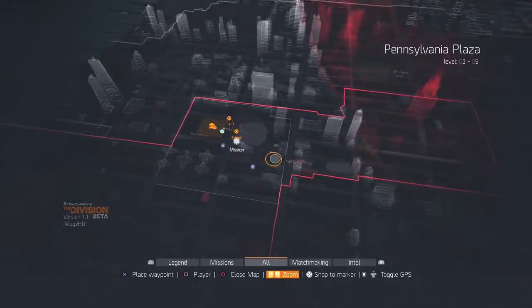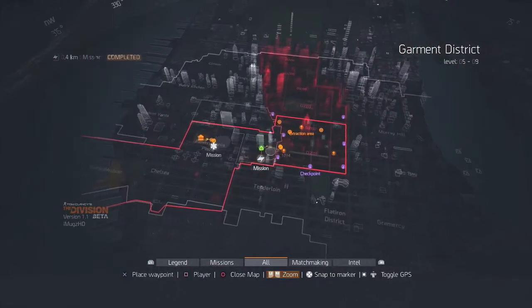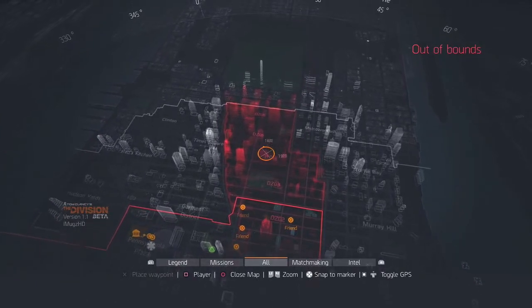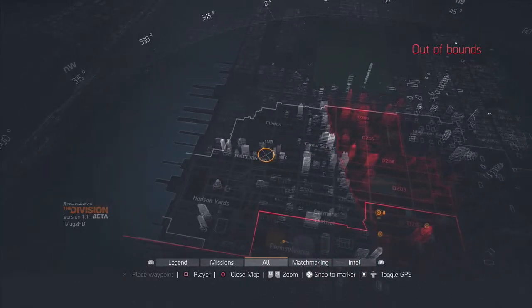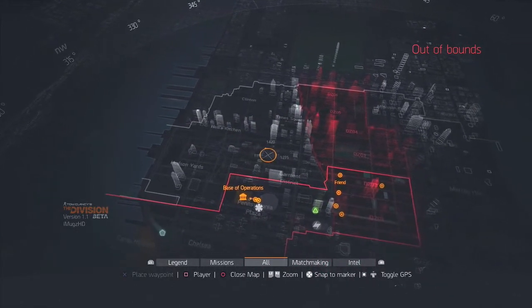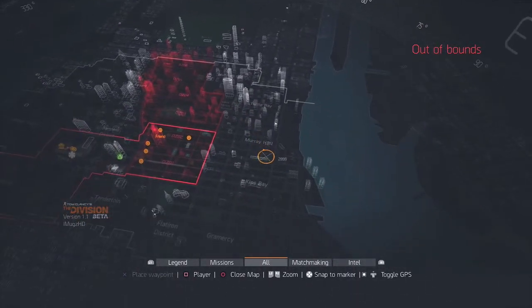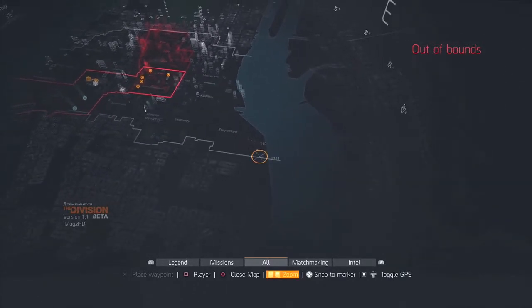The first mission is the medical wing mission — this is how you unlock the medical wing, and the second mission is how you unlock the technical wing. This whole area is the dark zone. We didn't have the whole thing in the beta, but it will be available at game release. This other side is also part of the game, so the map is going to be pretty huge.